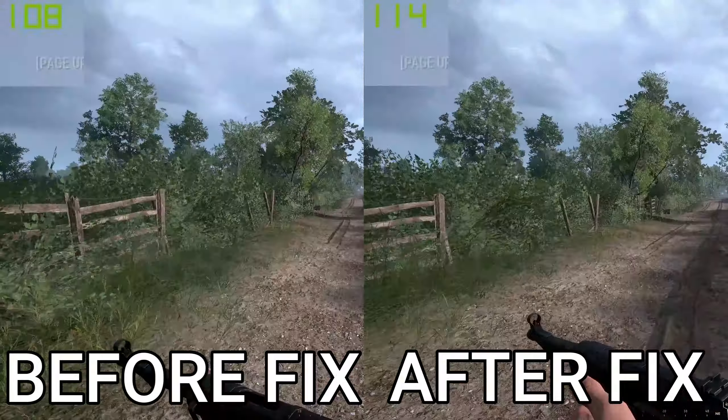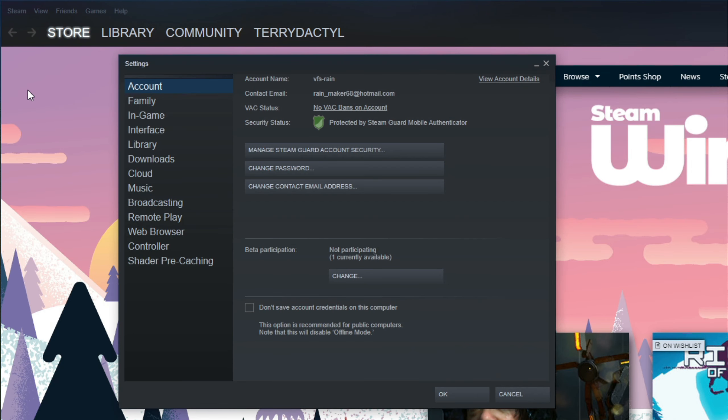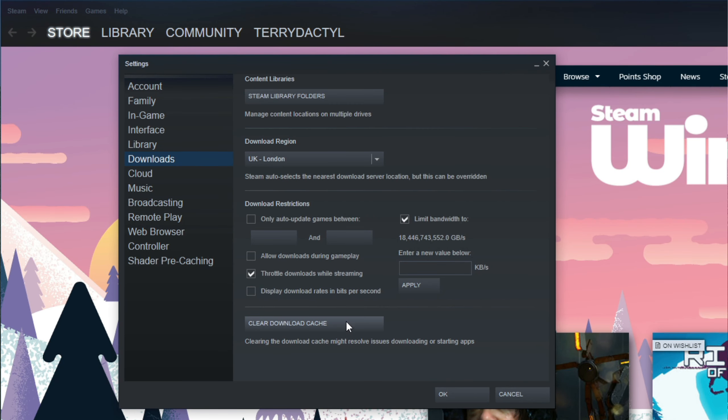Clear your Steam download cache. To do this, load up Steam, then click on Steam in the top left, go to Settings, Downloads, and then Clear Download Cache.